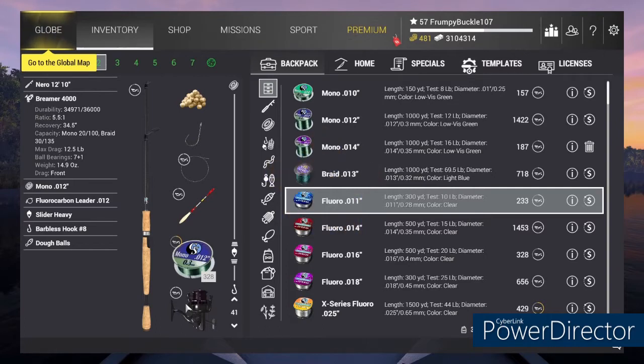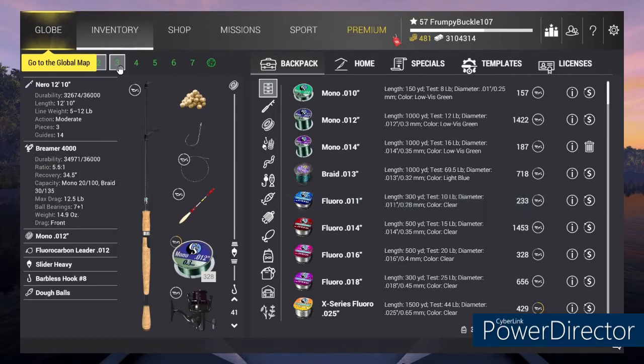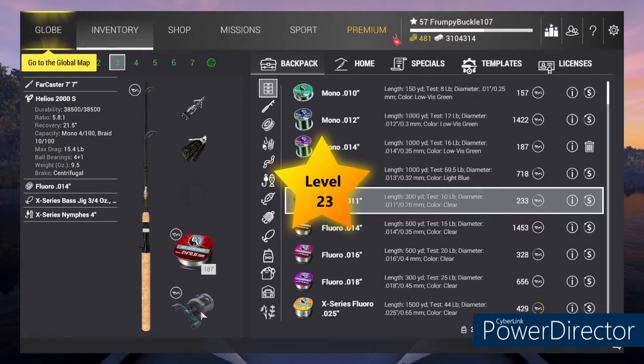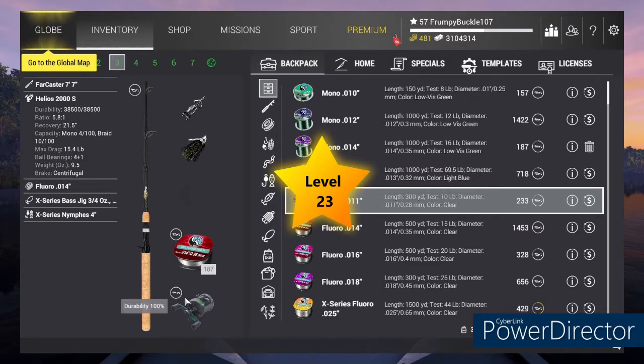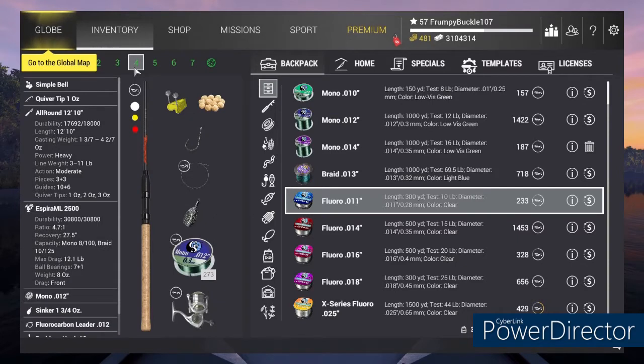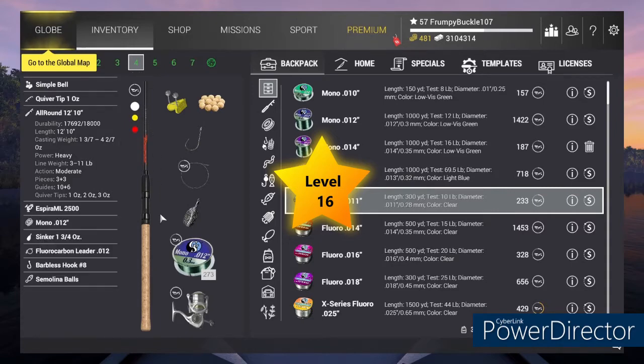The Nero is a level 15 pull with the Bremer in number 20. We've got 12 pound test on him. For our third pull, we're going to go with our Farcaster 7-7. He's got the Helo 2000S on him — that's a 23 pull and a 22 reel level. Our all-around 1210 level 16 with the Inspira ML 2500, running 12 pound test on that.